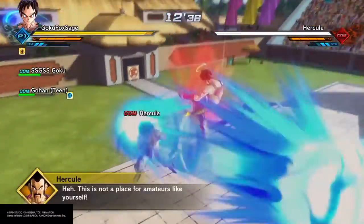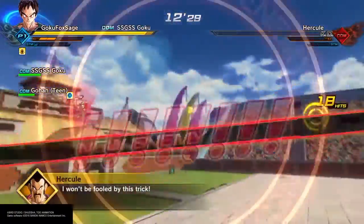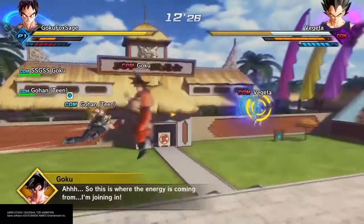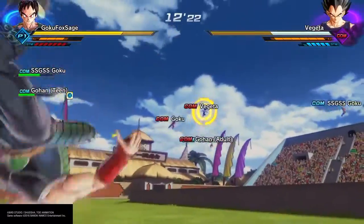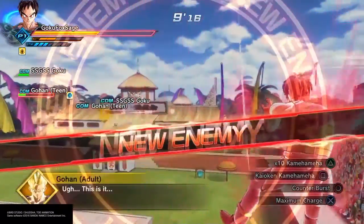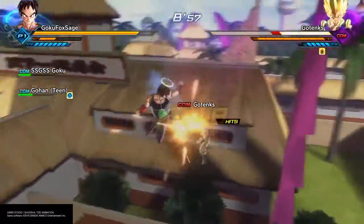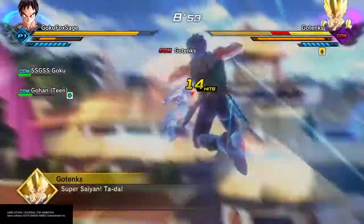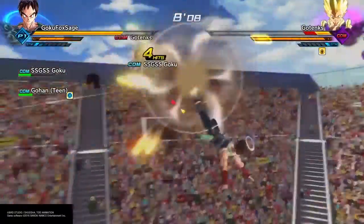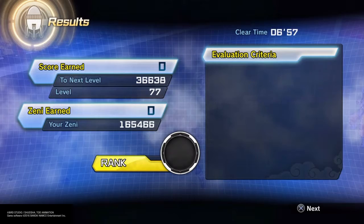Now we have to defeat all the enemies that appear and we cleared it under five minutes. My Kaioken just broke. This is where the energy is coming from. Another enemy appears. After you beat all of them, Goku, Vegeta, and Gohan will appear, so that's cool.